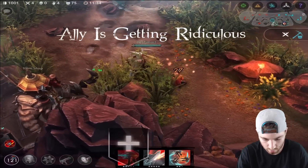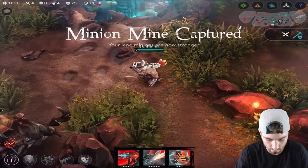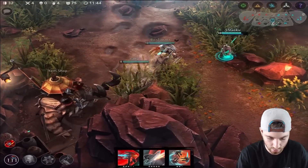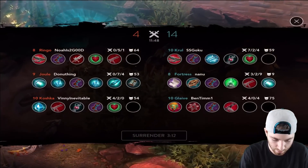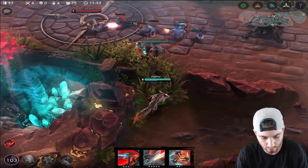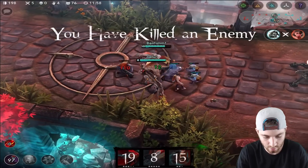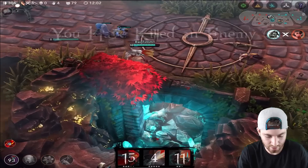I'm lagging a little bit here — lagging like crazy. I'm gonna head to the shop though, payout will be soon. I'll get some attack speed. They have some CP but they don't really have a tank — that's their downfall. And their Ringo is really overextending like crazy every single time; I can just pick him down here and kill him. Can't be doing that, man. Joule's coming.